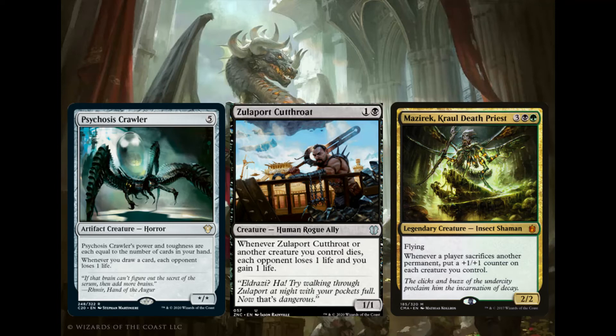Mazirek is a little bit different but on the same string — it's 3 black green for a 2/2 Legendary Kraul Insect Shaman. Whenever a player sacrifices a permanent, put a +1/+1 counter on each creature you control. This also pumps out our tokens, which can be important. If someone's blocking a go-wide strategy, we can go wide with those tokens if Mazirek's out. It also doubles up the counters that Korvold gets, adding additional value to all the sacrifice triggers.